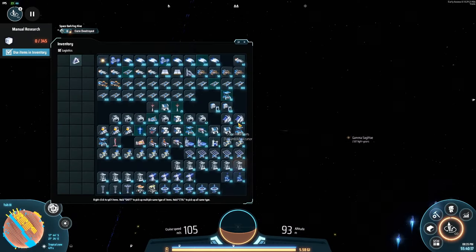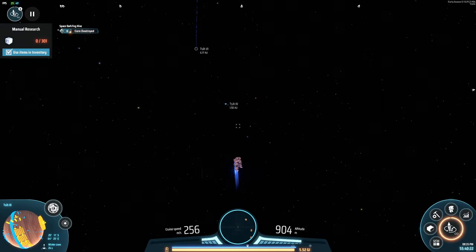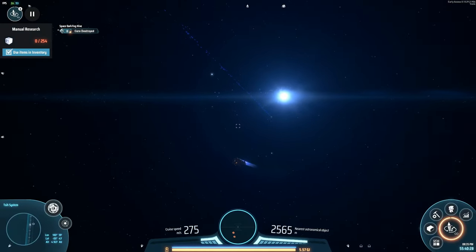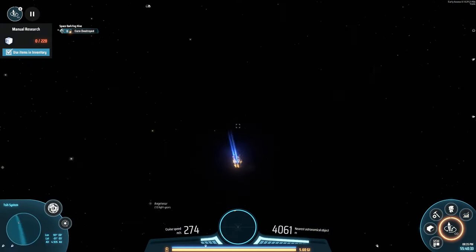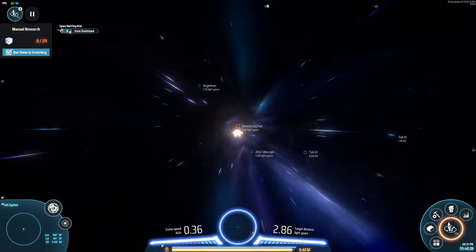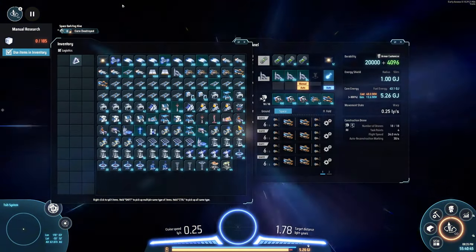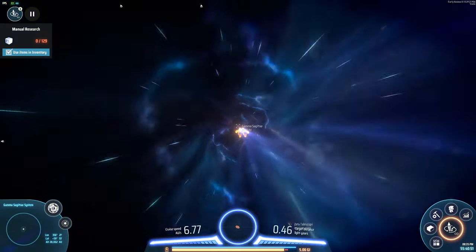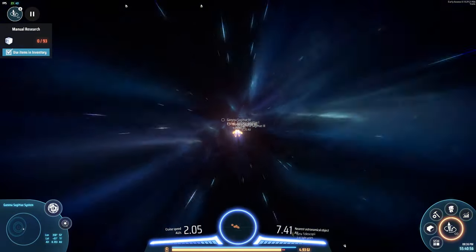So we're going to have to go back. Look at that — that's 606 megawatts. We need to head back over to this system. So we're going to go to planet number three, going to set the destination there, right over here.